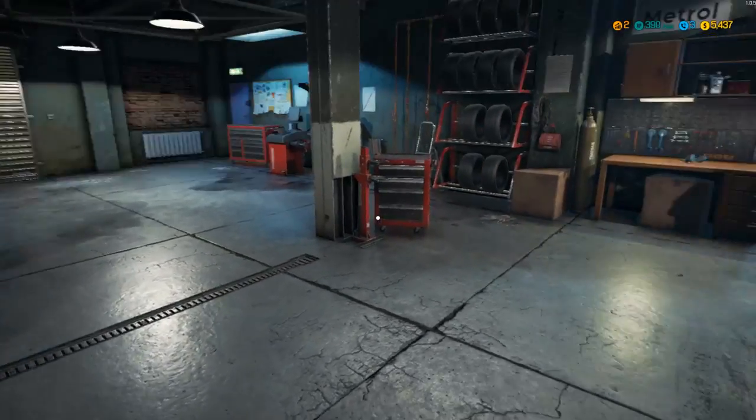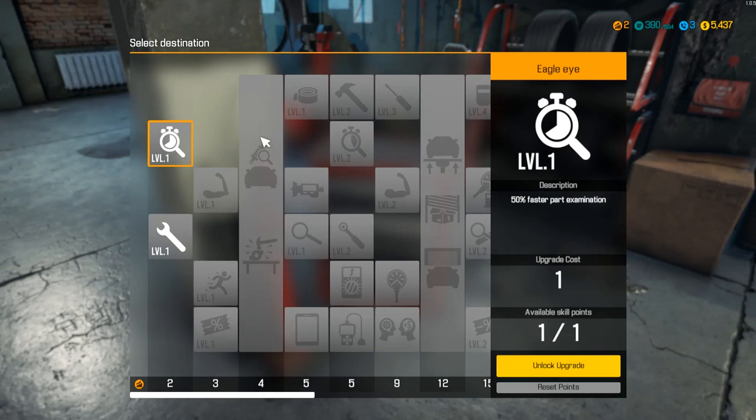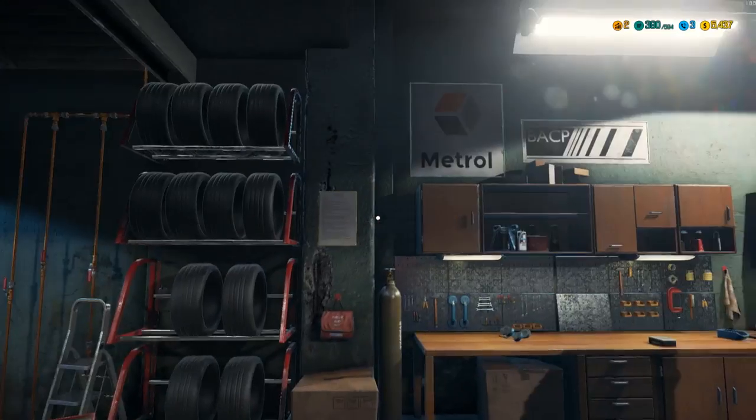Level two! Let's see — that's a spring polar. So level one skills: 50% faster screwing and unscrewing, or part examination. Let's do the screwing — we do that way more than part examination so that'll be way nicer. We got it — nimble hands!